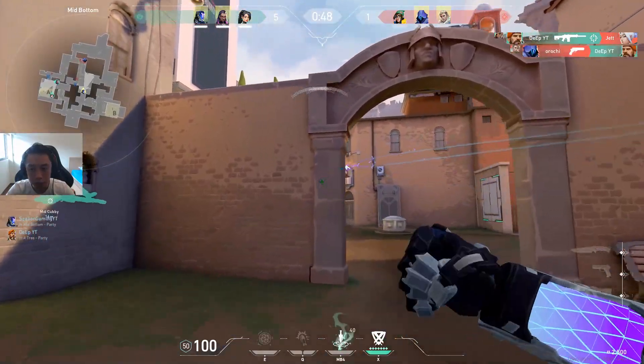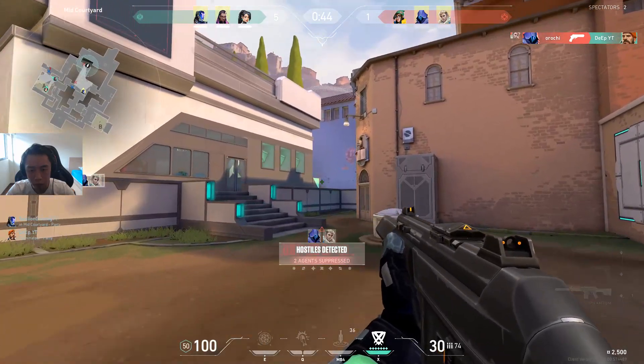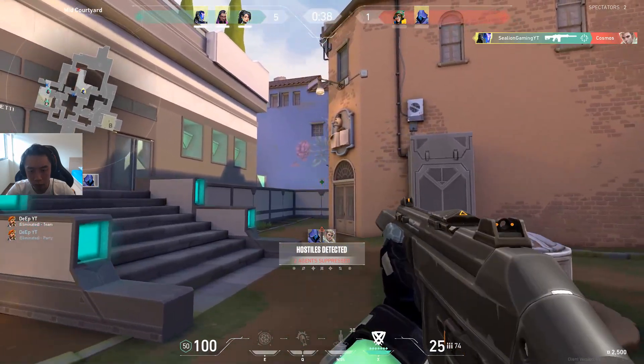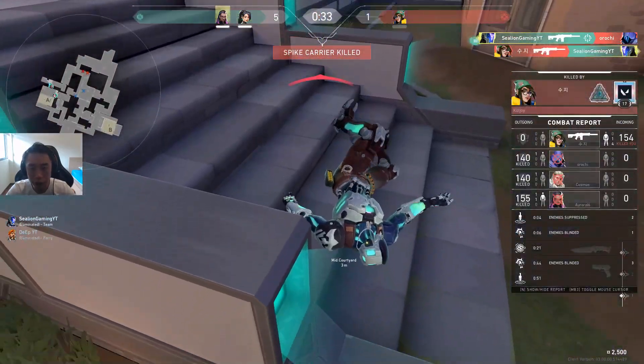On top of that, his primary ability — his knife skill — is just amazing utility that provides valuable information as to the general location of your enemies. It's really easy to use to get a quick scan of the area to see if anyone is there, and you can use it to quickly check your flanks.